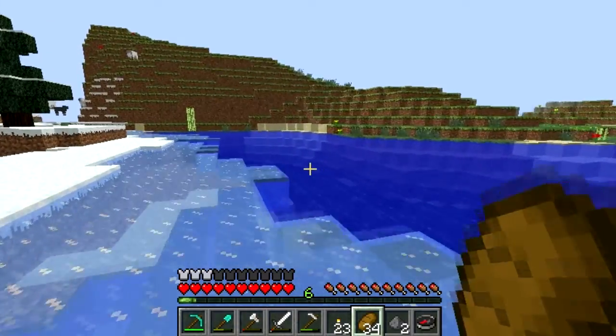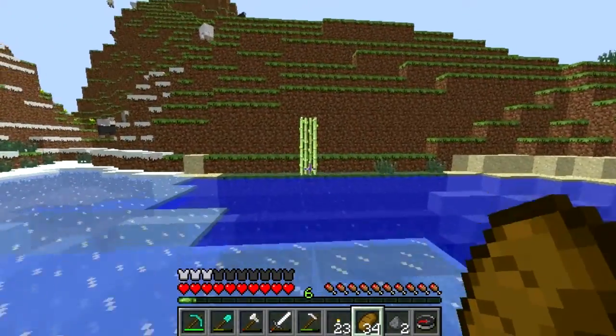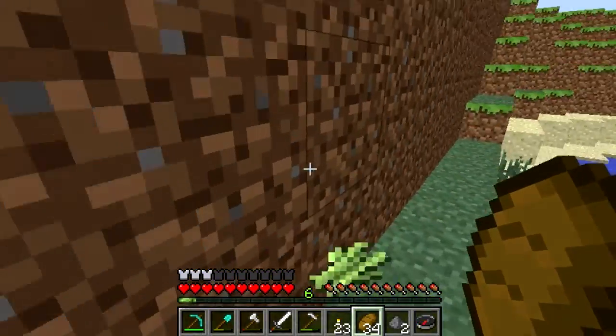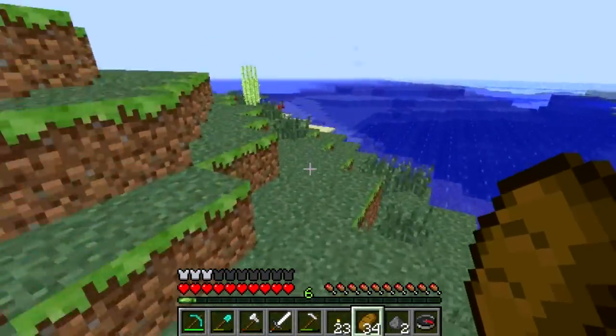Oh yes, sugar canes! We can use them to make maps. And if we find one more diamond we can make an enchanting table, because you need 2 diamonds, 4 obsidian, and a book. We can also make a map if we have a compass and some paper.